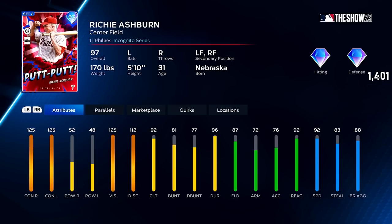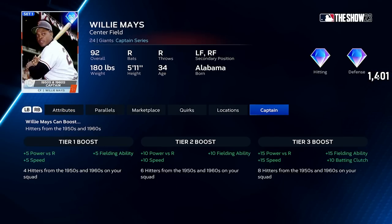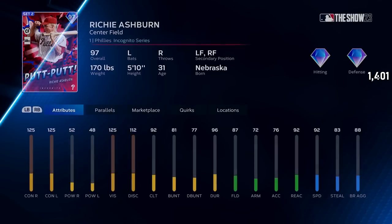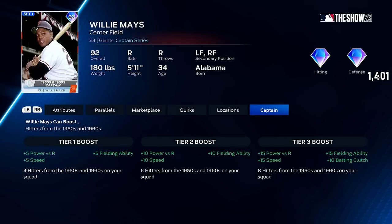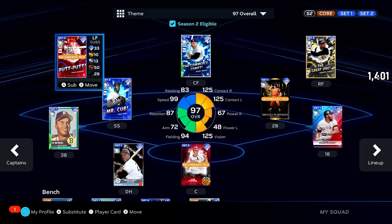Max contact, vision, clutch rating is not ideal speed-wise, but we've got Willie Mays' 1950s and 1960s captain equipped with a tier 3 boost: plus 15 power versus righties, plus 15 speed, plus 15 fielding ability, plus 10 batting clutch. That turns Richie Ashburn to 67 power versus righties, better fielding — he gets the penalty in secondary but whatever — 99 speed, and a nice plus 10 to his clutch, putting him at 102 clutch.